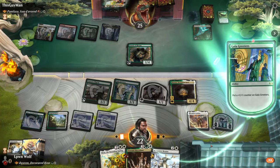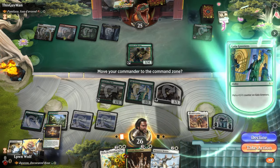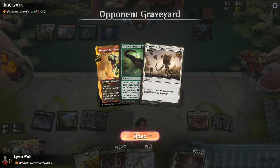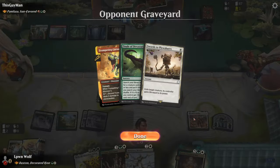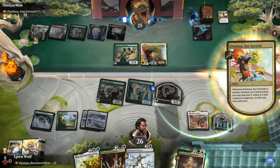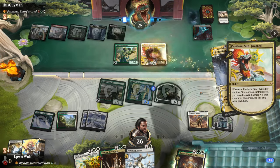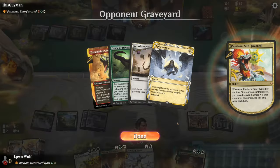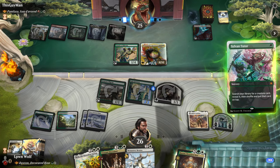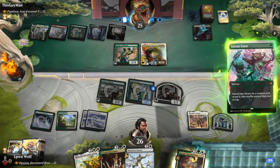Swords to Plowshares. Well that's pretty annoying — they have the answer. It's a shame that it wasn't Path to Exile, that would have given us a land. I feel like going for a two-mana Finale was a mistake. What do they have in their hand that's five mana they desperately want to cast? Ephemerate — so they're going to get to go again. Any dinosaurs in the deck? Sylvan Tutor — oh no. Put that card on top, that could be very bad. It's a bloody Italia of course.